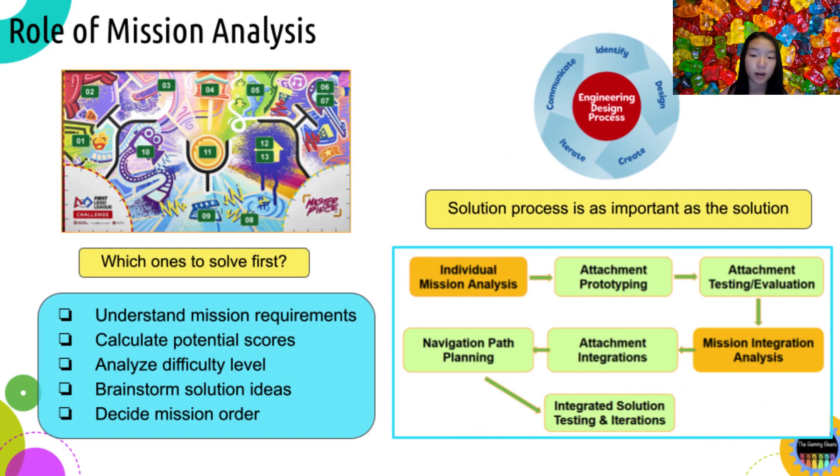So what is mission analysis and why is it important? Mission analysis is the process to understand the mission requirements, analyze mission difficulty, brainstorm solutions, calculate the potential score, and decide your mission sequences. Each year the Robot Game has at least 15 challenge missions with a very tight time constraint. In fact, almost 99% of teams are not able to solve all the missions within the 2 minutes and 30 second time limit. So which mission to solve first, and how to solve it in an efficient way? Mission analysis is the way to help you brainstorm ideas and design your team's game strategy so you will have a good chance to succeed.